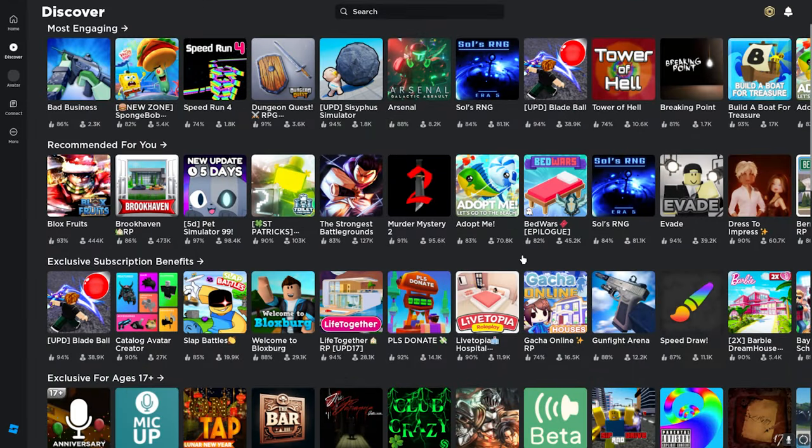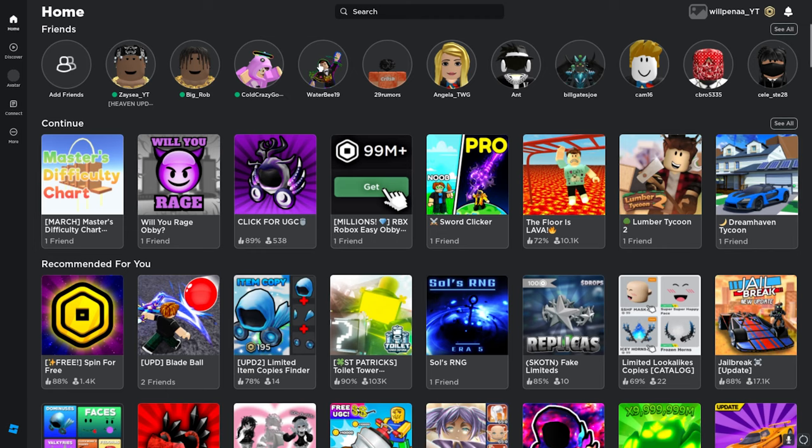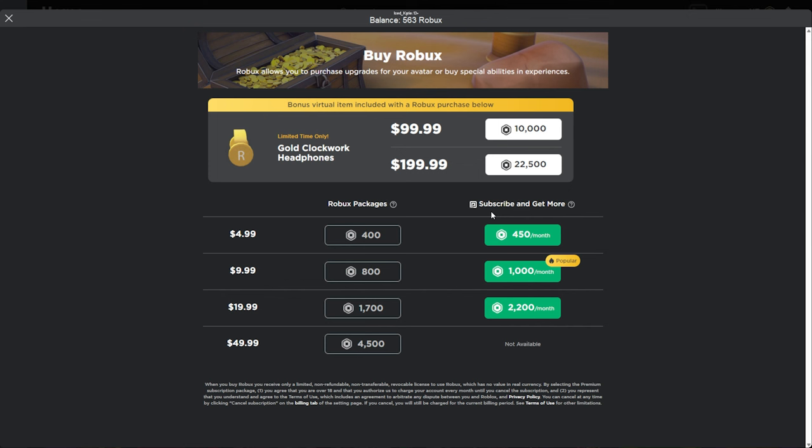Hey, what's up guys, welcome back to another one. We're going to be looking at the new, just released a couple of days ago, Gold Clockwork headphones. You want to go to the top right, and this is how you can get them. These are the Gold Clockwork headphones — they're limited time only. I do not think they will become a limited item just because they've already been available for a few days now.